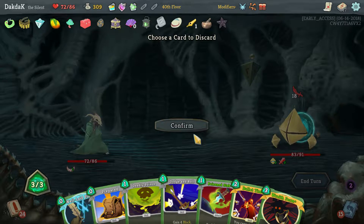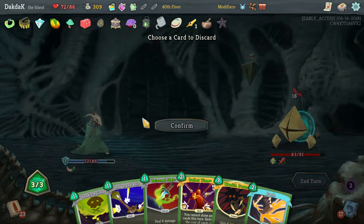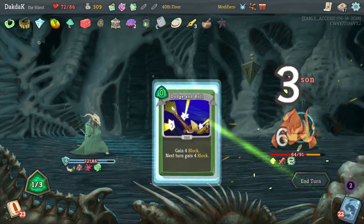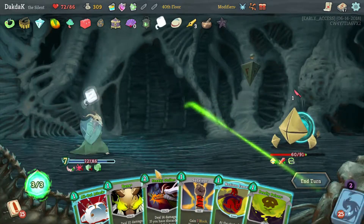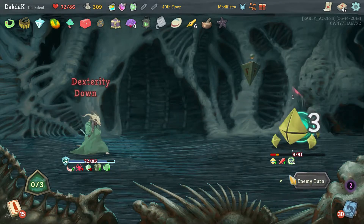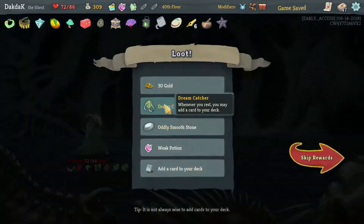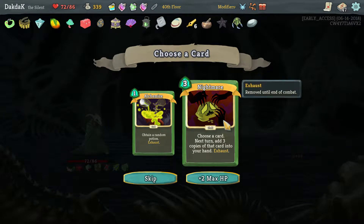We'll take the energy next turn. To say I've got two Bullet Times — you wouldn't think it, would you? I think we are going to need the Wraith Form this turn. So we'll keep that in the Dodge and Roll, we'll get rid of the Well-Laid Plans. Prepared into a Dash — now what don't we want? I don't think we want the poison there. So Bullet Time, Wraith, Dash, stab you — more than enough block. Acrobatics away, which then gives us two energy there. We'll play the Noxious — I just want to get the Bane out of the way before it gets discarded. We're getting there — it's not exactly a very quick run, I'll give you that. But we are getting there slowly but surely. Apparently he just exploded — how nice.